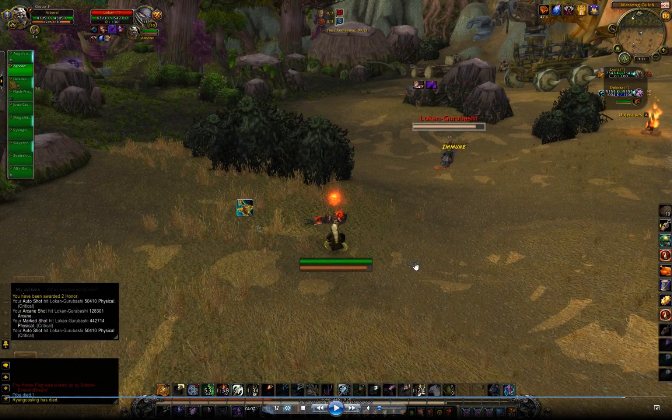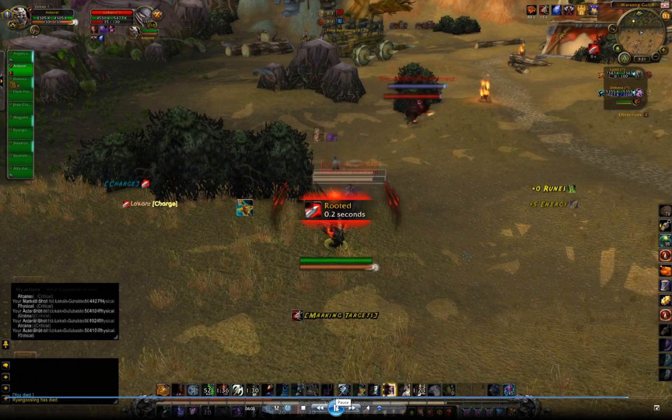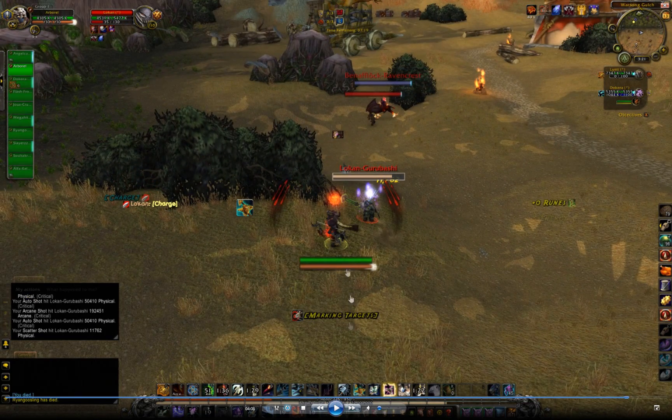I mentioned before that I don't like doing guides because what I do depends on what's happening in a fight at that time, and every fight is different. This is the same warrior but the setup is different — I already have black arrow and vulnerability on him. So instead of feigning his charge this time I'm going to scattershot mid-charge. I know I hit that mid-charge because if you look at my debuffs I do not have the charge snare. Since I already have vulnerability on him I'm going to go ahead and burst him off of the scattershot.